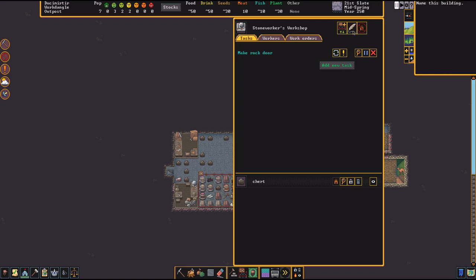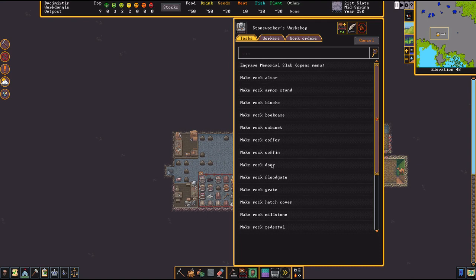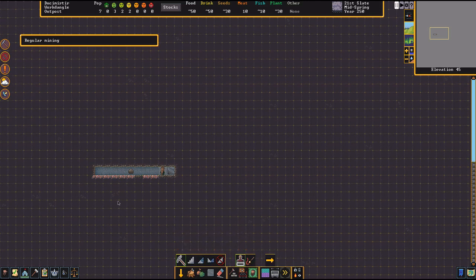You need an administrator to give proper orders. You need an office, which requires basically a chair, a table, and maybe a bookshelf. If you have an administrator space, administrators can give orders from there and you don't have to click on each workshop — you can give all your orders from one space.